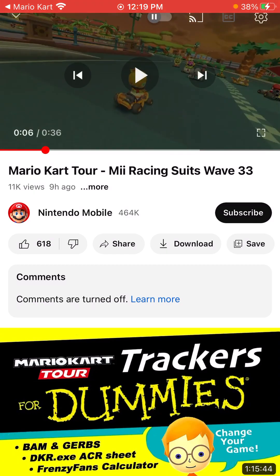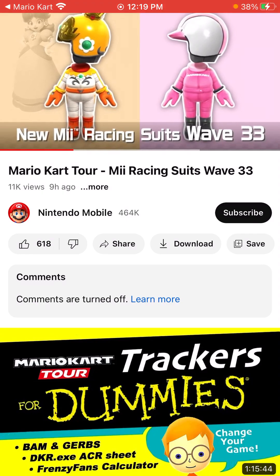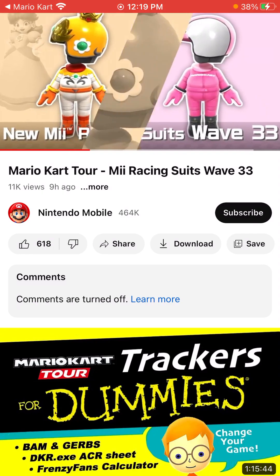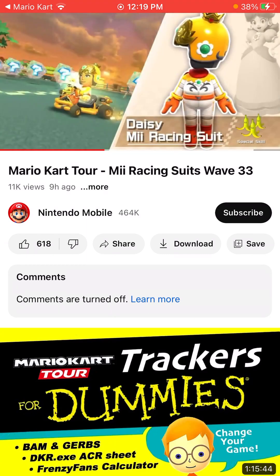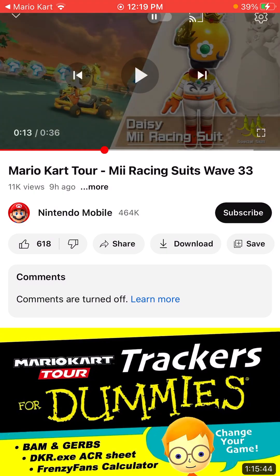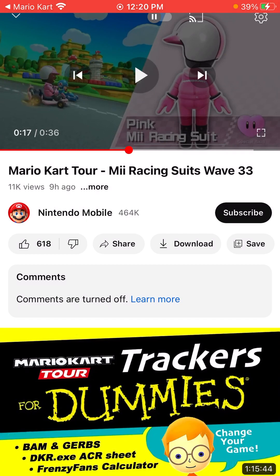Probably still gonna have heart. Oh — triple bananas. Very interesting. That's kind of interesting how they changed up the skill. Yeah, the pink Mii racing suit with heart. So that makes sense. I guess they didn't want to bring in two heart skills for two different Mii suits.